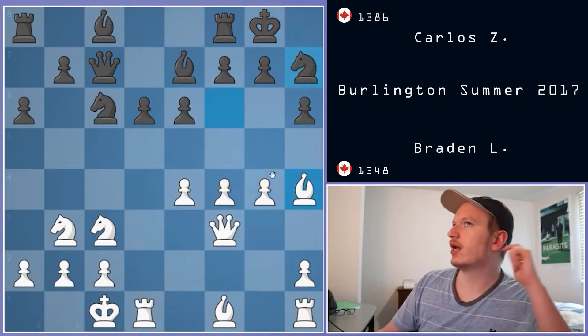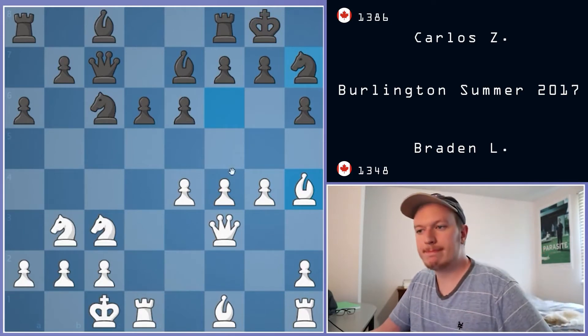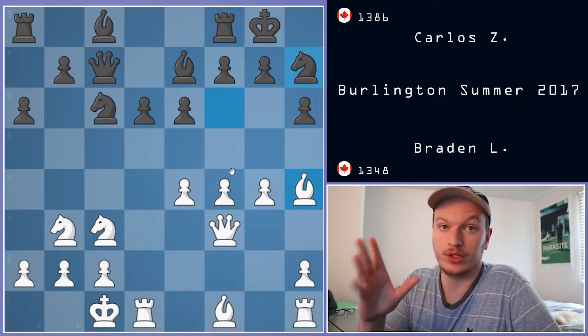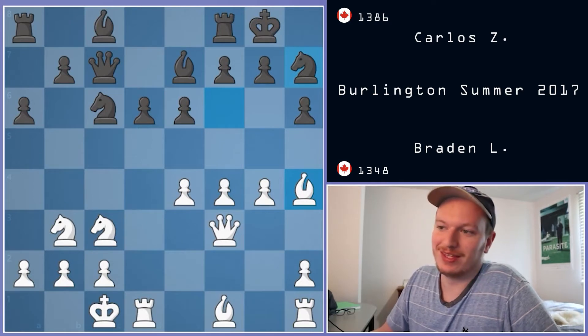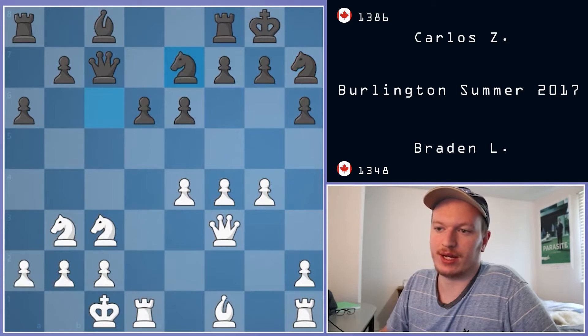Now we see Knight to H7, and this is probably the critical mistake in the game. I should have won this game because of this move alone. Knight to H7, Bishop takes E7, Knight takes E7, and H4. Now we can see this is very scary — there are ideas of H5 and then G5.